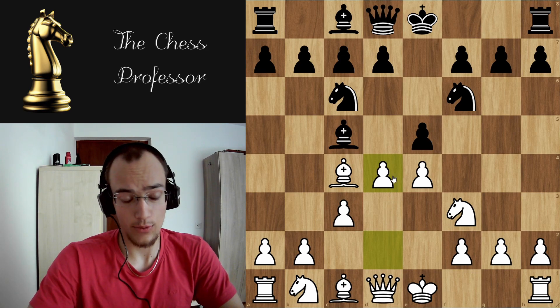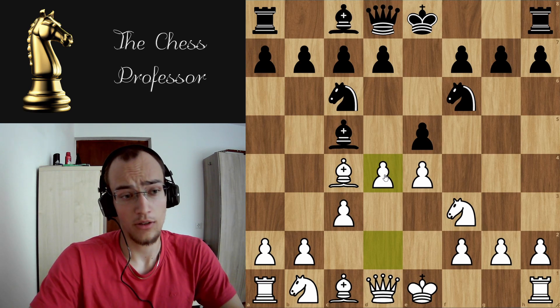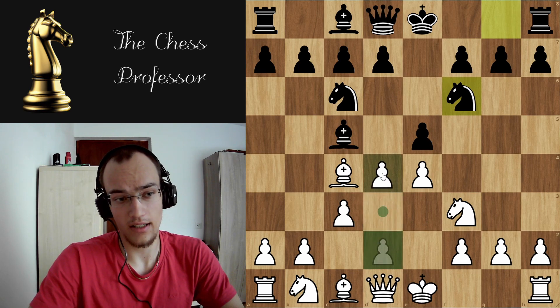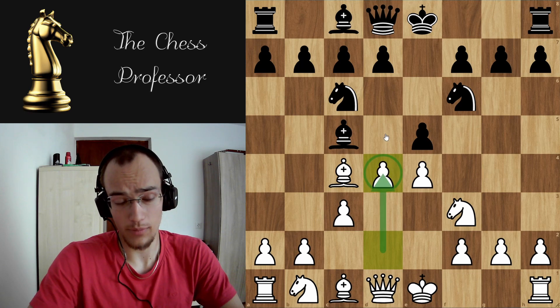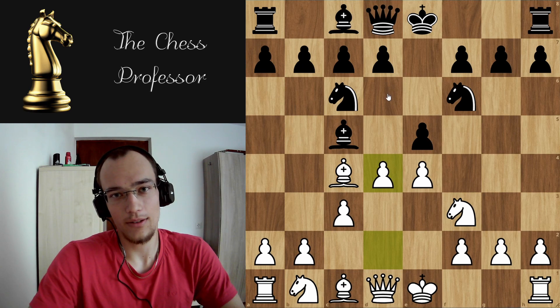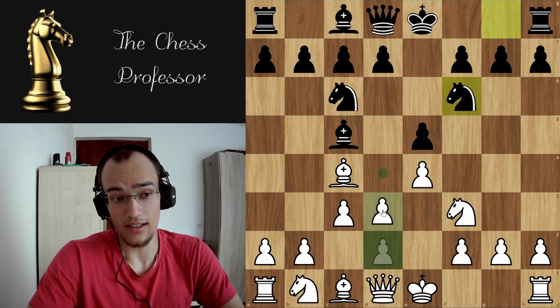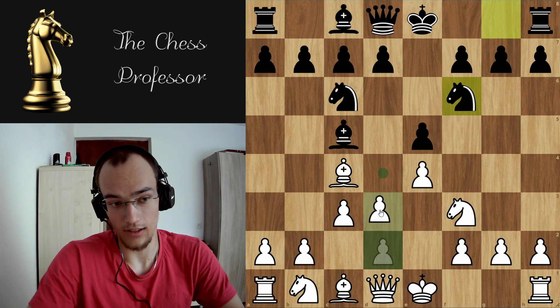Now let's talk about why we don't see these games at the top level between 2700-rated grandmasters. We actually do, but it's less common than d3. The reason is the top grandmasters — Magnus Carlsen, Hikaru and so on — know all the theory. If you play this line and black knows 20 moves of theory, they will get a roughly equal position where you can't really press for the win as they could in d3 lines.